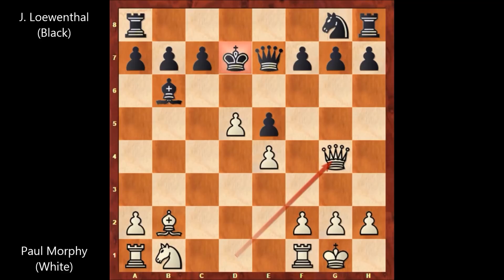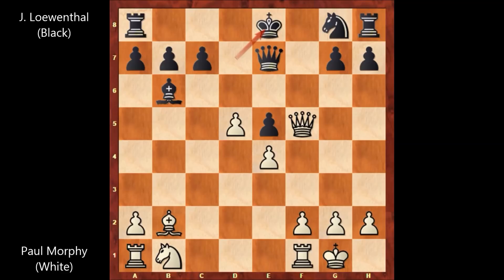After queen to g4 by Paul Morphy, Löwenthal played f5, blocking with the pawn and sacrificing the pawn. Queen takes on f5 by Paul Morphy — that's check. After queen to g4, if king to e8, then queen takes on g7. So after queen takes on f5, king to e8.